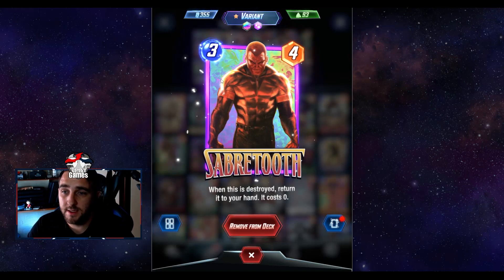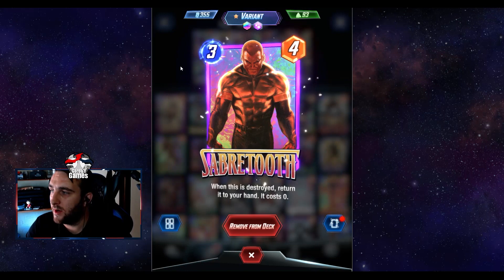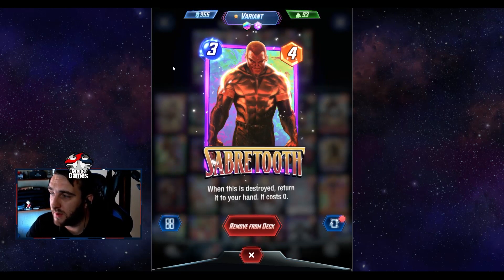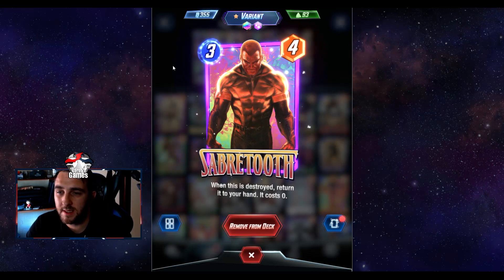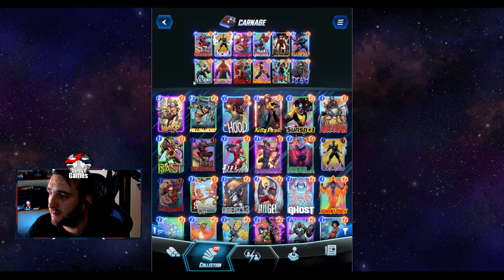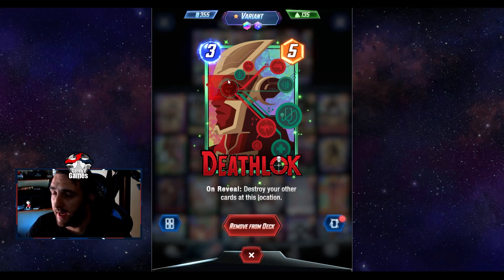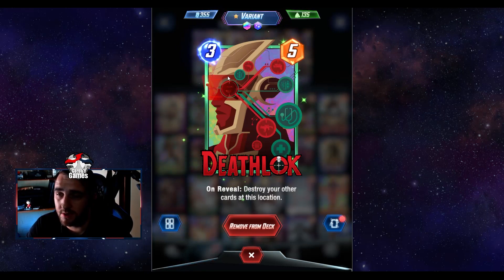Sabertooth is a card I see as hit or miss in destroy decks, but I feel it has real value. If you can get it down early and keep repeatedly destroying it, it returns to your hand as a free card. You can play it down and then play another destroy card on top of it, which cheapens your top end. It's a three-cost, four-power card — stats are okay — but it can really open up plays, especially on turn six when they expect just your big finisher. Deathlok is run just for destruction — on reveal it destroys your other cards at that location, so be mindful not to pop your big bodies with it.